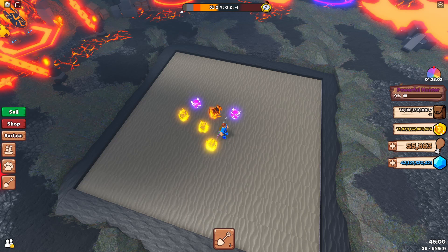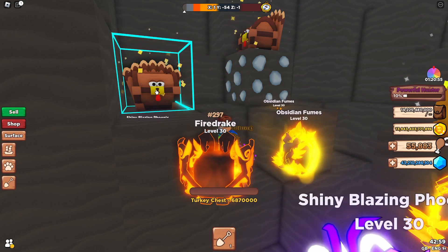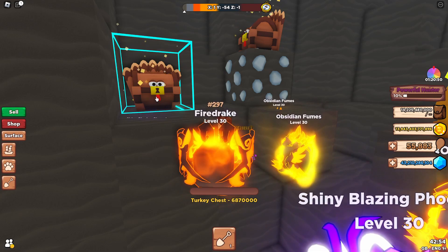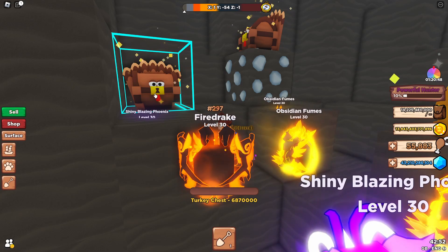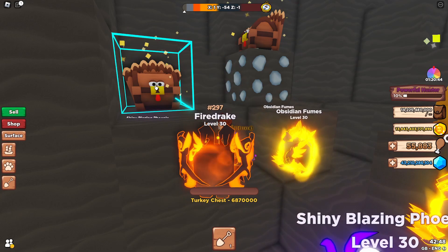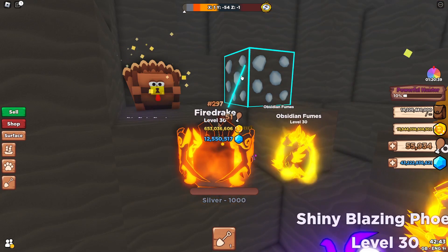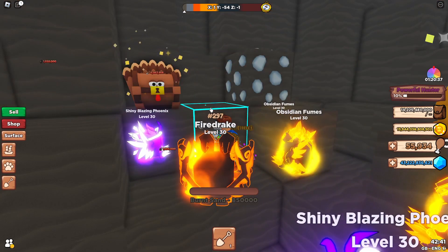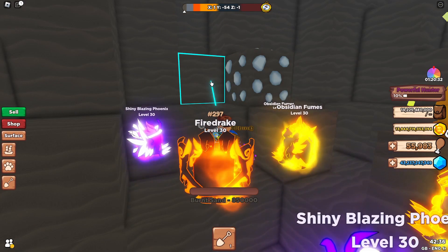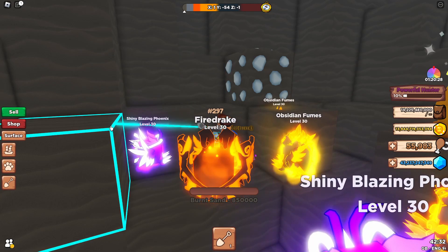This is one of the new chests that's been released - the turkey chest. It's got 6 million 870 thousand health on it. If you destroy it, you get around 51 turkey legs, give or take - they do range from around 49 to 52. So that's the first chest.